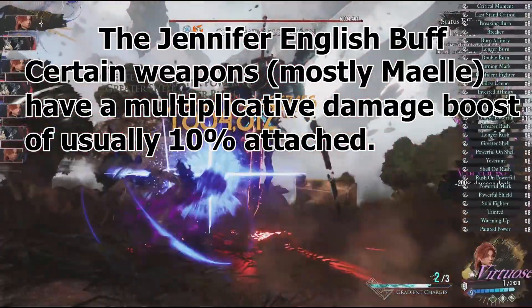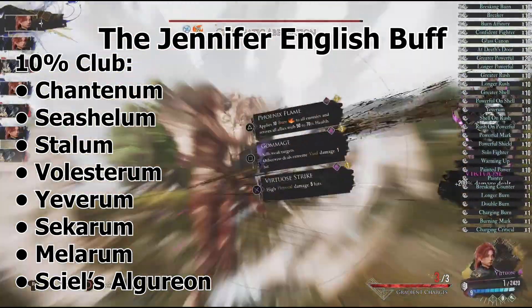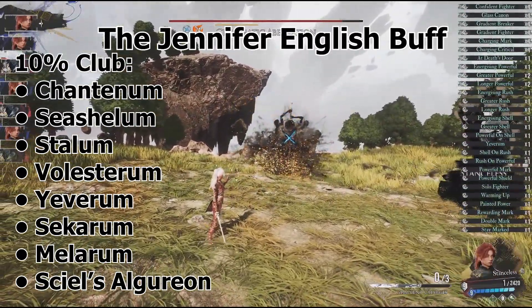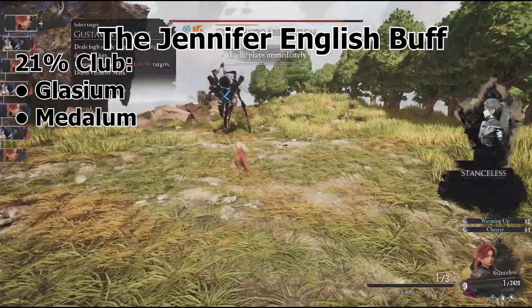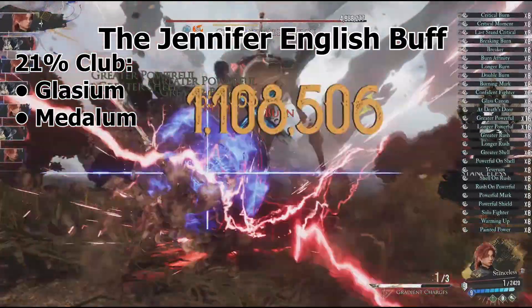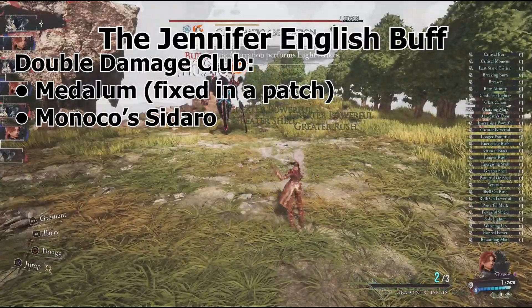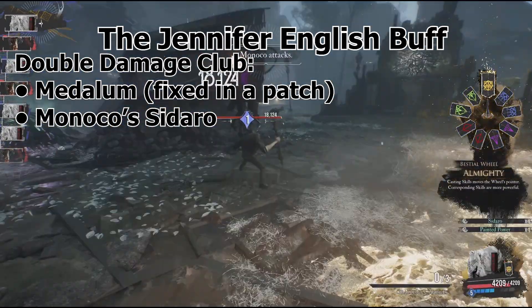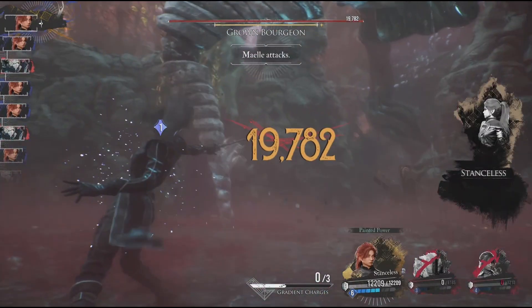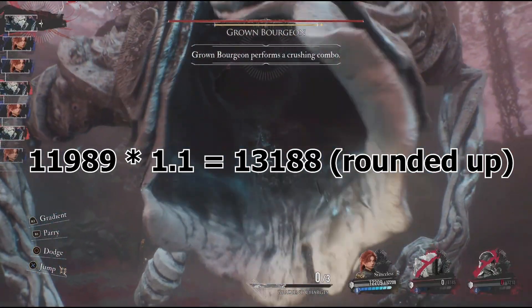We discovered that certain weapons in the game have their attack power increased by, most commonly, 10%. This buff almost exclusively applies to Mael. Specifically, the following weapons have their attack power increased by 10%: Chantium, Cechium, Stalum, Volsterum, Yevarum, Securum, Melorum, and Ciel's Algorun. Additionally, Glacium and the infamous Medallum have their 10% bonus accidentally applied twice — Medallum used to have a whopping double damage multiplier, which confirms this is an intended buff, though it's a strange nerf considering Minoka's Sidaro currently has that same double damage multiplier. All this to say: instead of having an attack power of 11,989, Yevarum's true attack power is 13,188 when rounded — almost 1200 more damage.